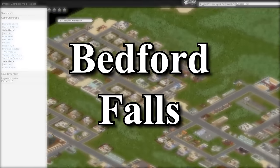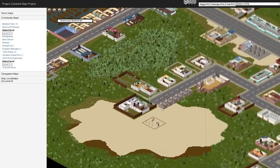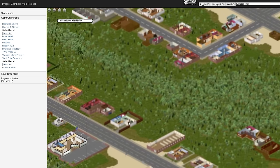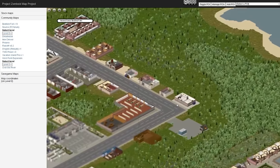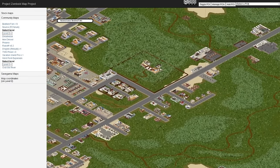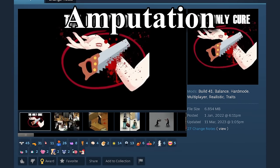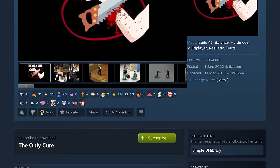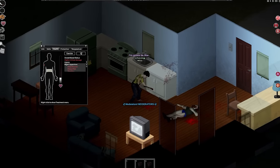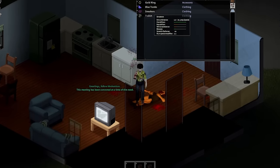This modded map called Bedford Falls, created by Ringgod123, offers a new town to spawn in. It's a couple years old and is one of the maps compatible with the Project Zomboid Map Project — Bedford Falls is like a mini Louisville, the late-stage city you can enter after passing through the quarantine fence. Another very cool mod called The Only Cure, created by Mr. Bounty, lets you take the only way out of becoming a zombie by hacking off the limb that was bitten — or if you're a raging psycho, you can cut everything off and become the first potato zombie.